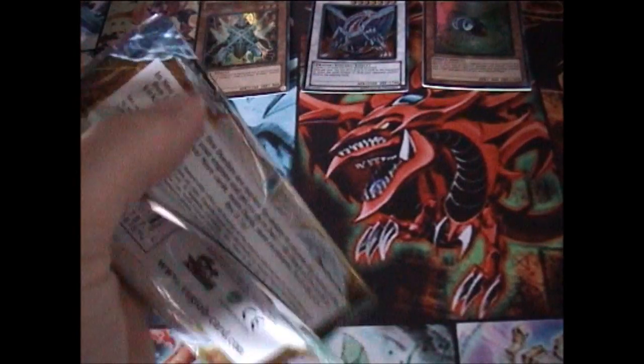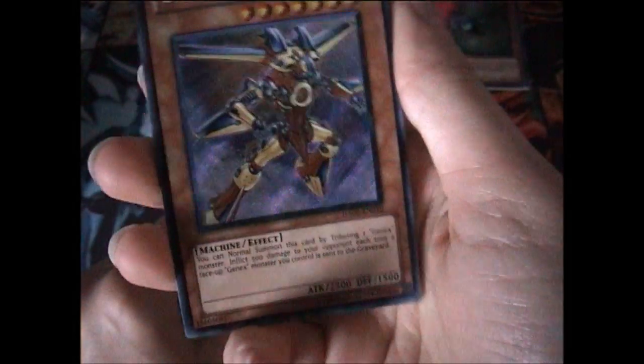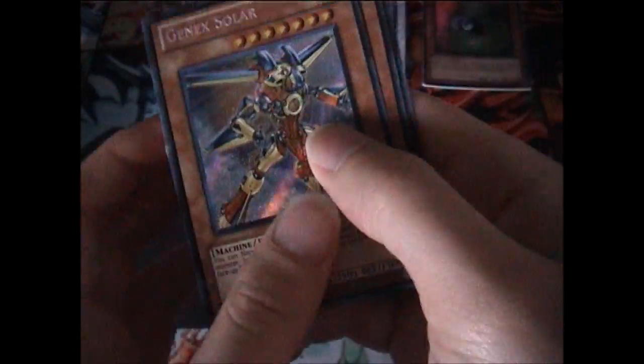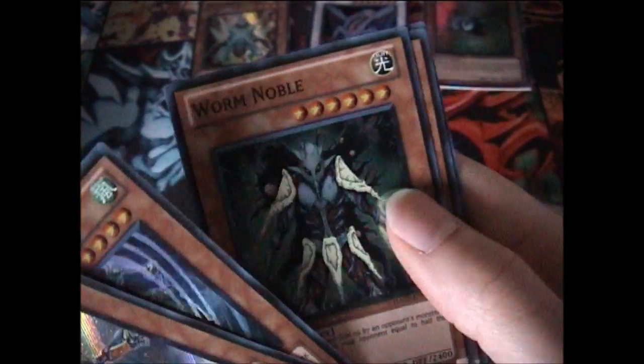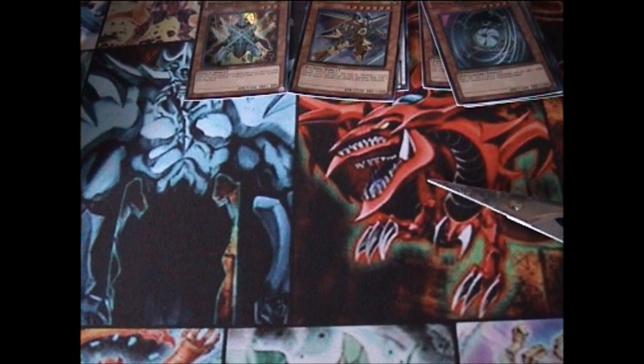Hidden Arsenal 2 next. Main things I'm after of course — maybe another Naturia Beast, or I forget the Ice Barrier name again. I should have looked it up. The pack does not want to open. We have a Geargia Solar — I can't remember if this is a decent card or not for Geargia. We have a Geargia Blastran, a Worm Noble, a Geargia Turbine, and an Ally Justice — Norf... something like that. My pronunciation is terrible.